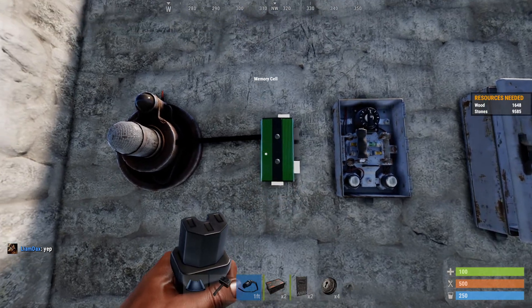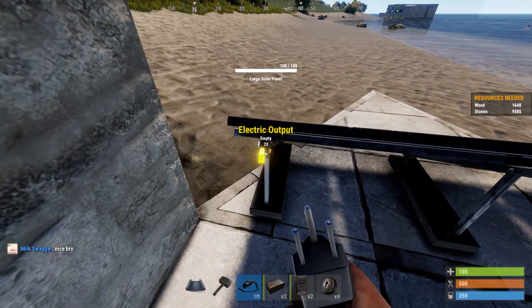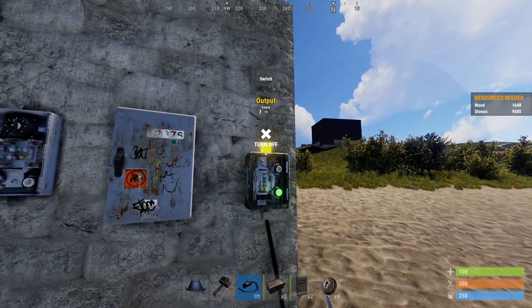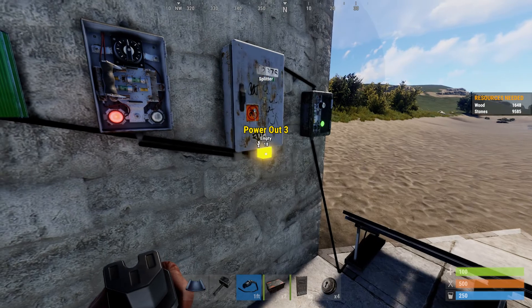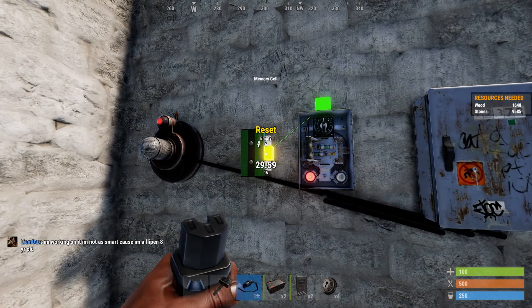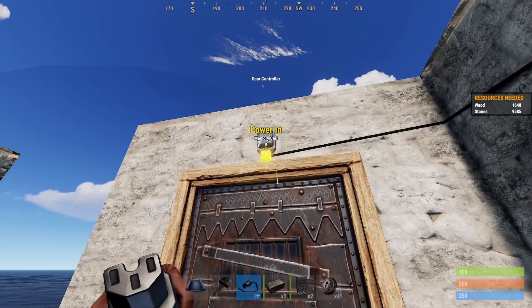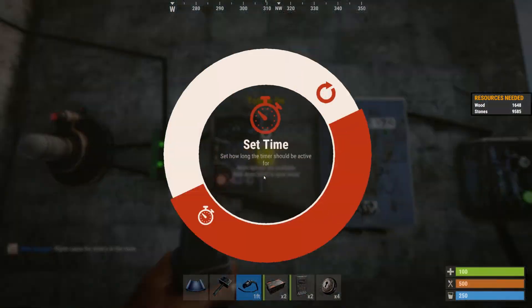Because the first few times I used this memory cell, it just confused the absolute shat out of me. So what you're going to do is take your power from your solar panel or whatever device you're using, go to your master switch — power in — and then the output goes to the splitter, which will then power each one of these three devices. Then take the output from the timer, and that's going to go to the reset on the memory cell. The reset will go to the output on the HBHF. Make sure you have inverted output going to the door controller.